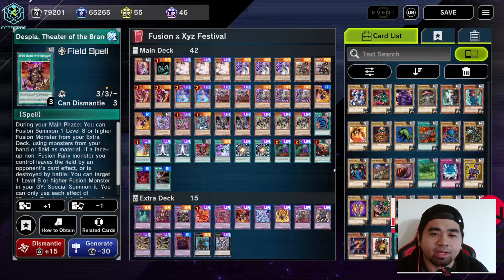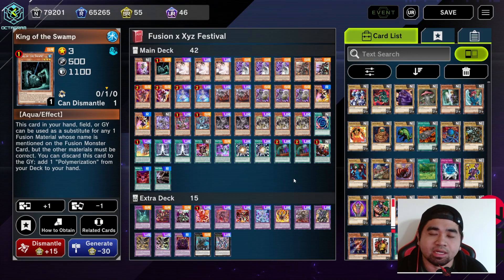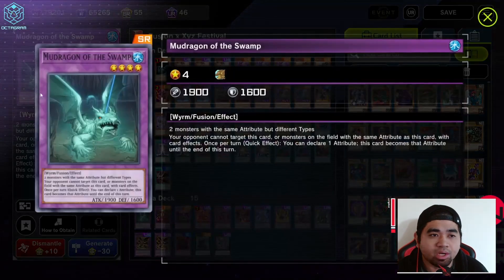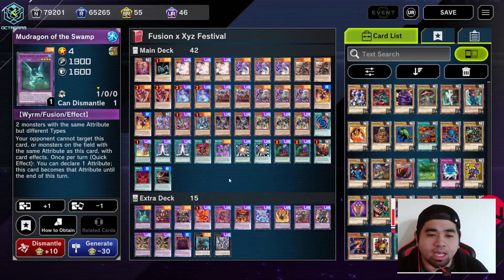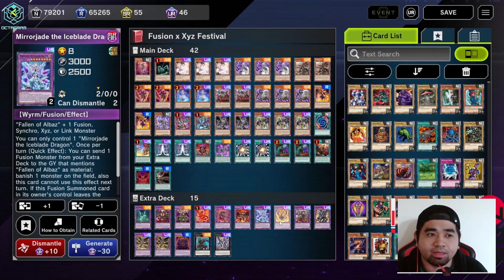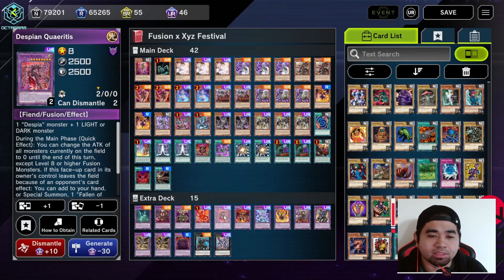One copy of Magnum as our only engine for the Visas archetype. We're also using Theater of the Branded and a copy of Polymerization from King of the Swamp so we can Polymerize instantly. Two copies of Super Polymerization. For our extra deck: one copy of Mud Dragon of the Swamp, one copy of Starving Venom Fusion Dragon, one copy of Prior Plant Dragon Steppelius, and Albion the Branded Dragon.